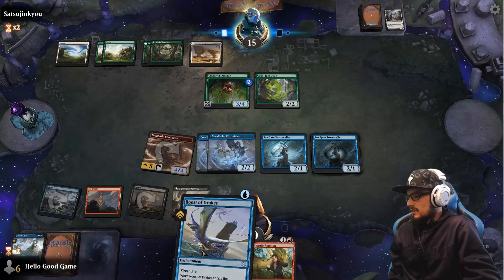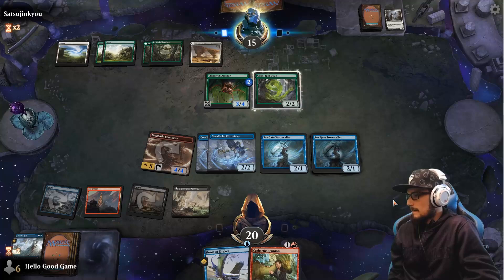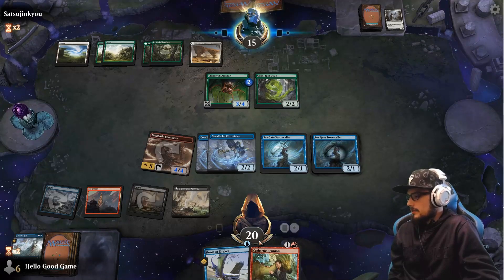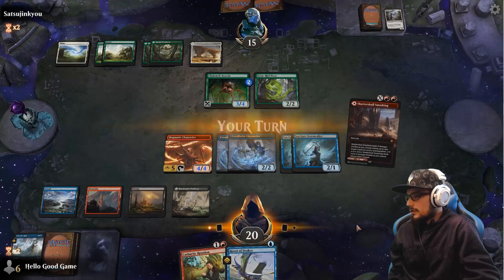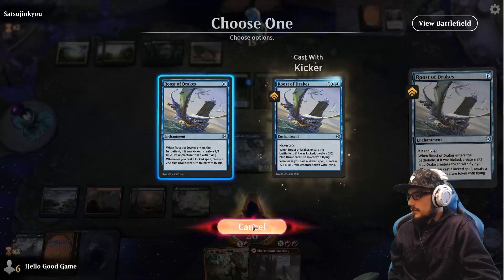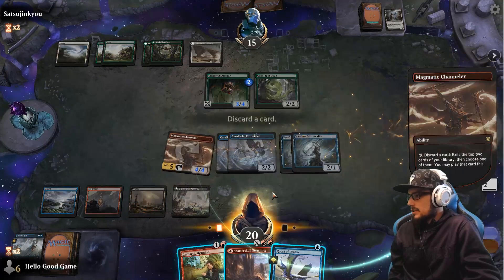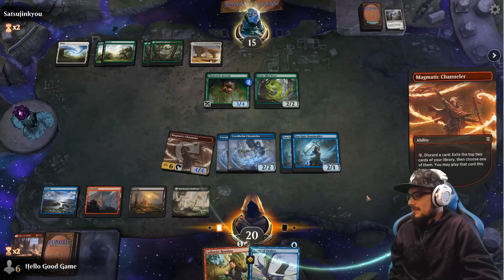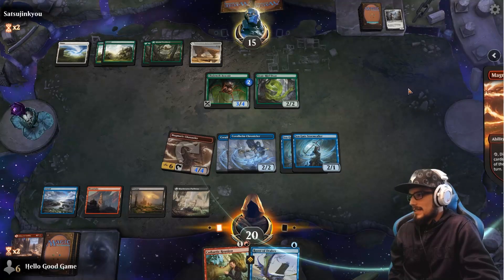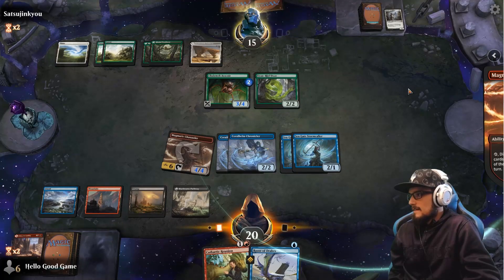Still looking for that land — it's gonna be tricky. We should've taken that red source. Going wide isn't a bad option here either. We probably just want to kick this for the double draw off the Chroniclers. We can't — don't have the blue land, that's the whole problem right now. We fetch an island — that's what we're doing. Come on, give me something good. One island, sir.